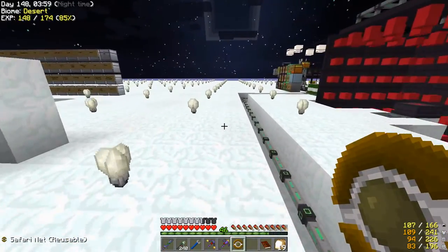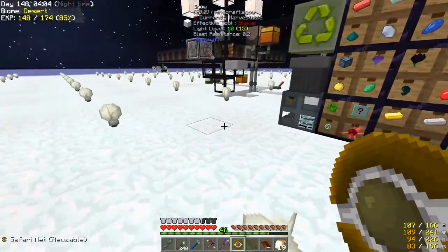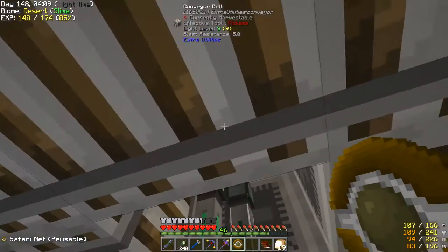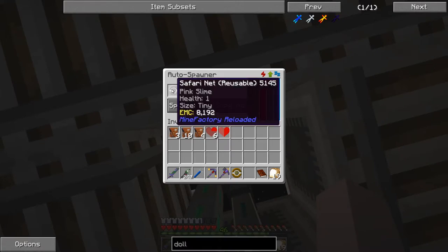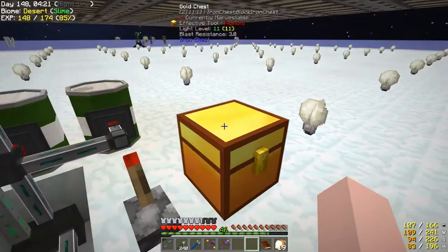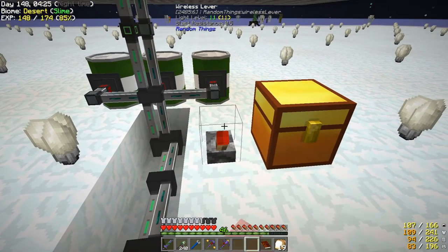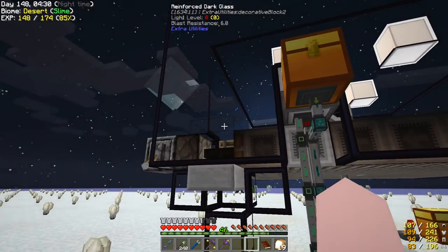I've got to remember to press control — somebody complained that I moved too slow. We'll come up in here and flick the switch, and that'll start spawning blazes and killing them.